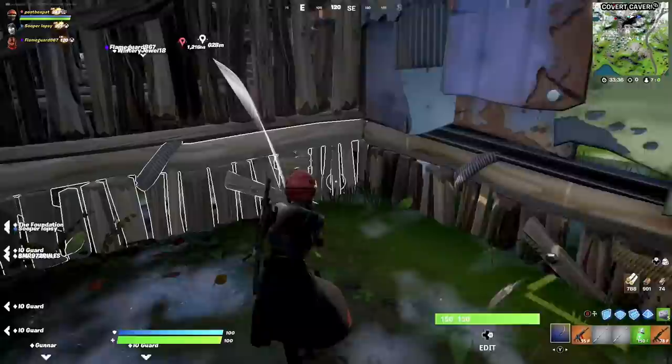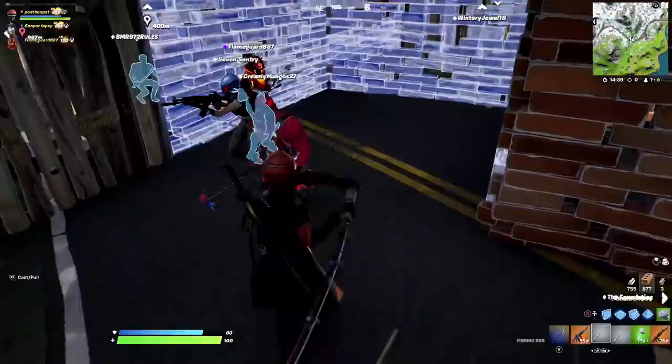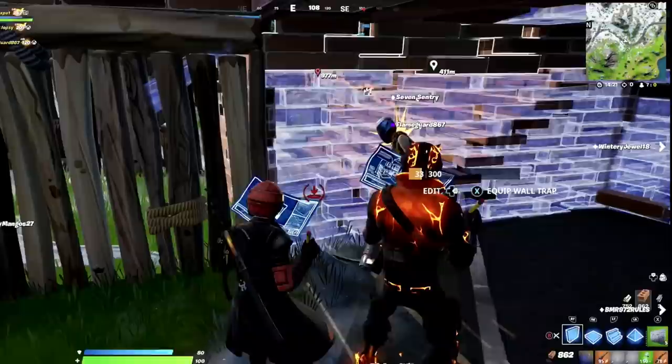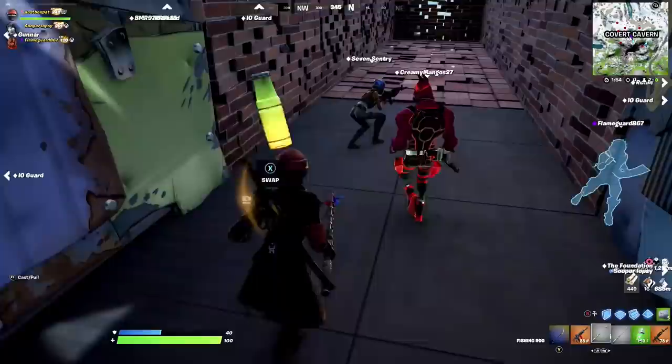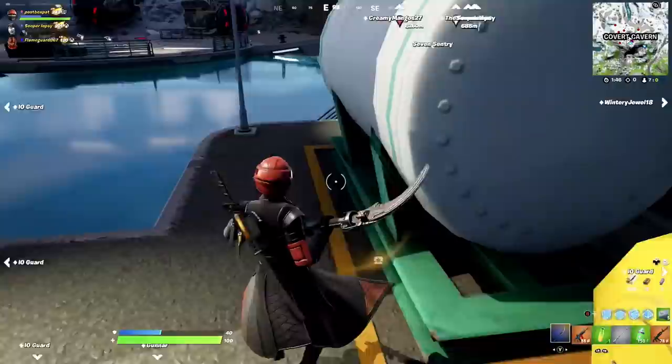After around 20 minutes everything was ready and we had a really short period of time to get that 7th sentry across the map. We ended up grabbing one of the sentries from the location by Tilted — the ones by Camp Cuddle didn't spawn in, but that was okay. The method was working quite nicely and we had the sentry moving along pretty fast. We only had around 14 minutes left, but I knew we could pull this off.